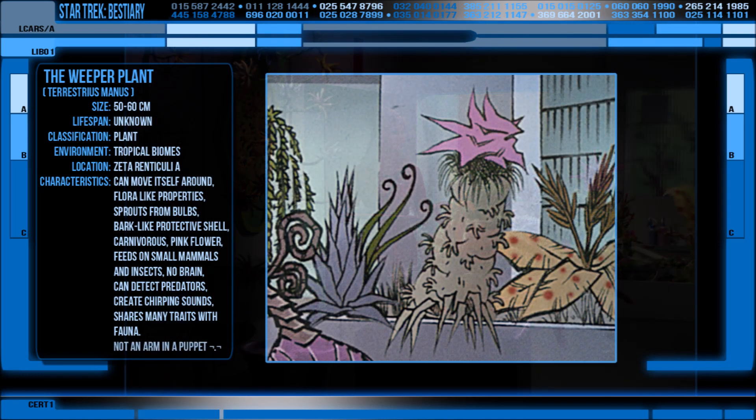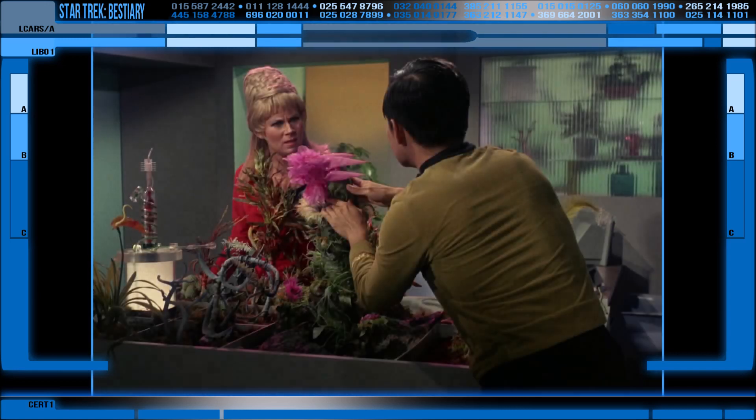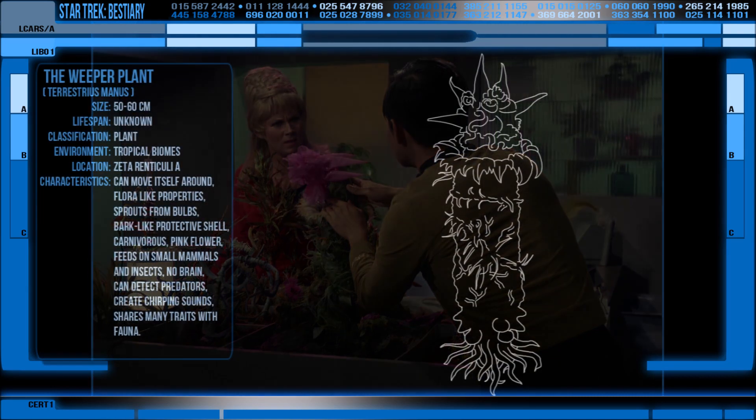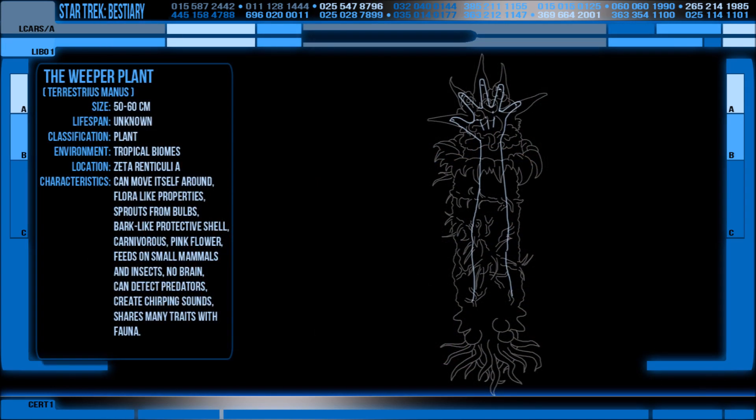In apocrypha, a weeper named Beauregard or Gertrude was kept on the Enterprise to study, and Sulu took a shine to it, eventually keeping a collection of plants on the Excelsior prompted by his fascination with this particular plant. So that about covers the properties of the Weeper Plant, a one-off creature seen in the original series and totally not just a sock puppet. Thank you for watching this bestiary and I'll see you again for another goodbye.